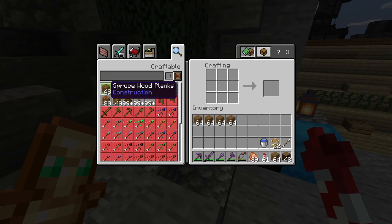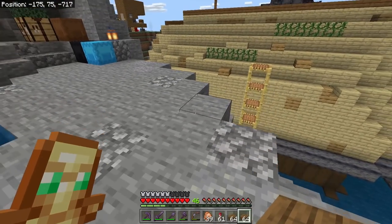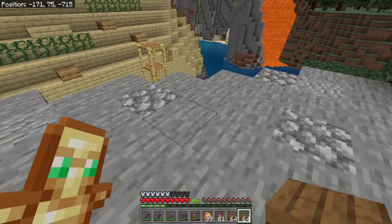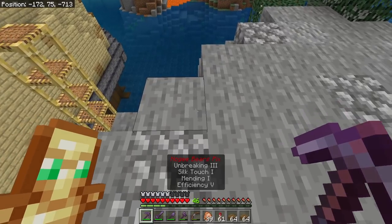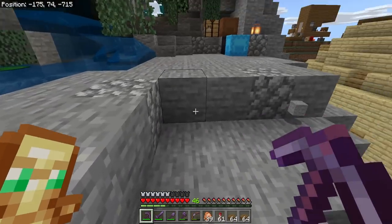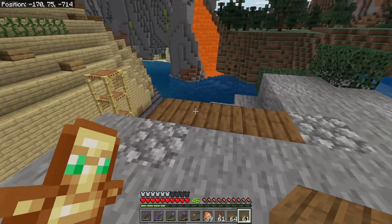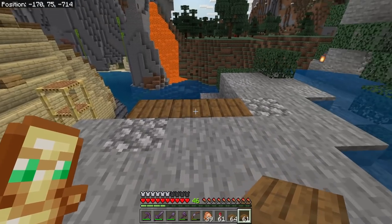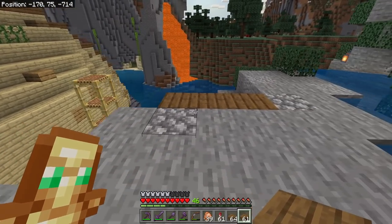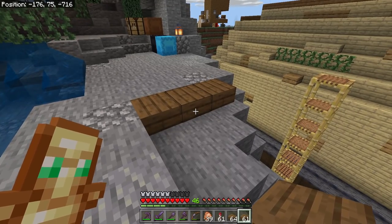I've got a bunch of spruce here and I'm going to make all of it into slabs. The first thing we need to do is choose a location where this is going to start. I'm going to start it right here and it's going to be three wide. I thought about building it five across but I think that's going to be a little too big once we get the outer supports on.